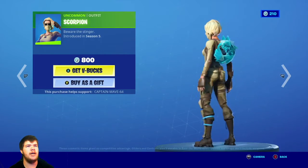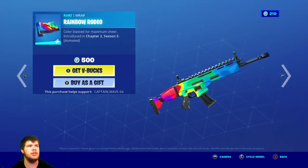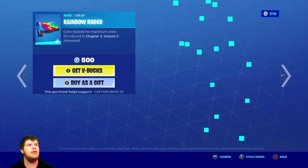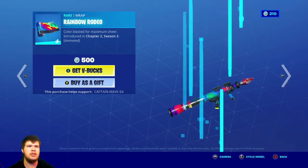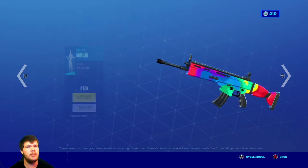The Scorpion skin — very nice skin. Caitlyn actually owns this; I didn't know she owned it, but somehow she bought it. Pretty nice skin though. The Rainbow Rodeo wrap — I haven't seen this in a good bit, to be perfectly honest. It's actually a pretty decent looking wrap.